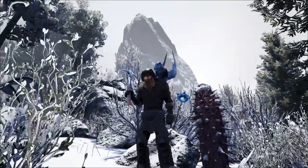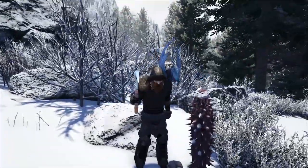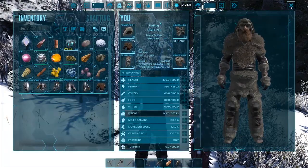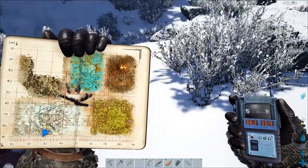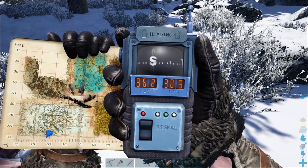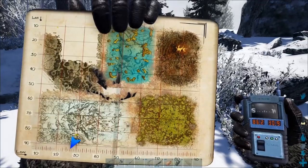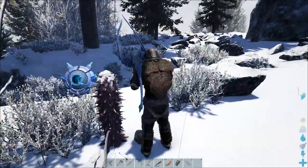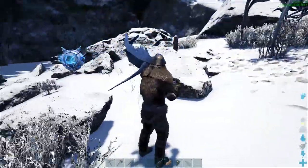Here we found it. This weird, spiky, cucumber-looking thing is the cactus in the Genesis DLC. Pulling up the GPS, here at this one we are at 86.2 degrees latitude and 30.9 degrees longitude. We're kind of dead center in the southern portion of the Arctic biome, and we've got several of them around here.